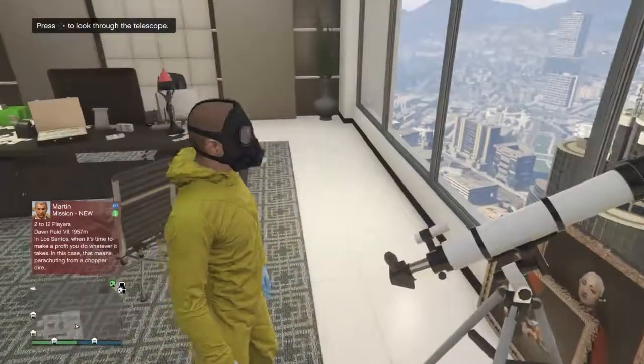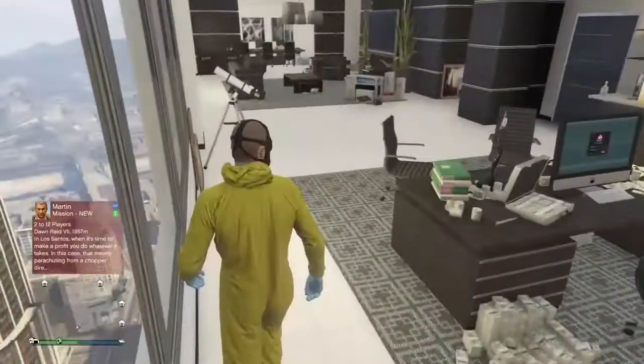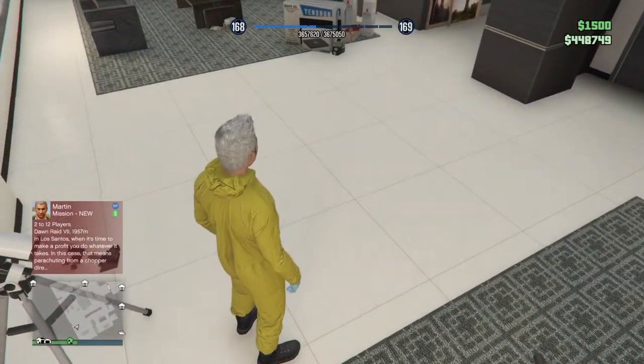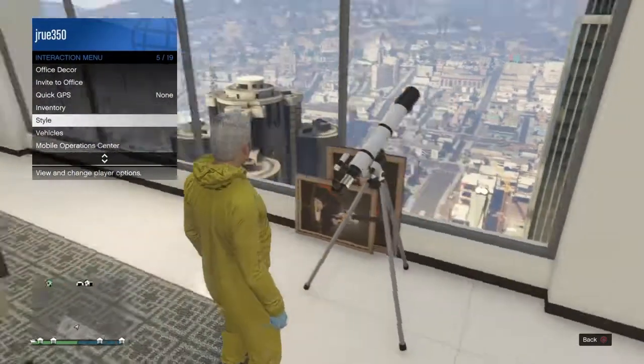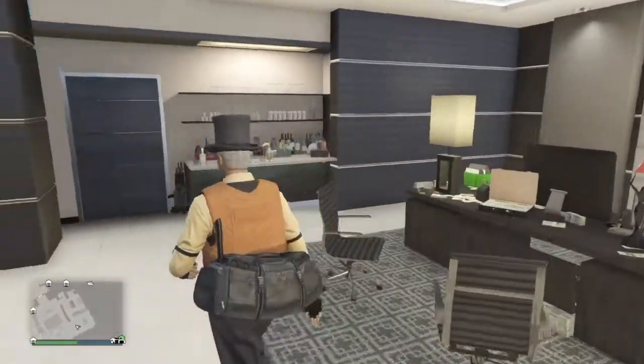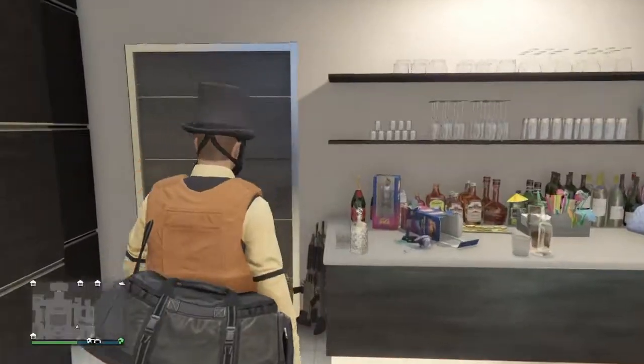Thankfully, the mask continued to save onto this outfit. I ran past it again, and you see my character stopped right there — you want that to happen. Now, you go into style, switch to your outfit that you want the gas mask on, walk away, and the gas mask will appear.